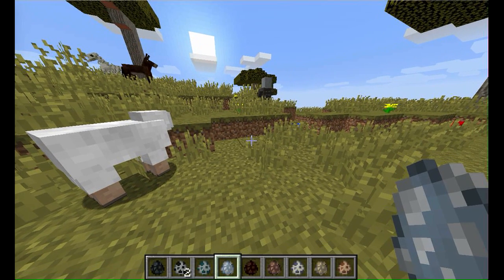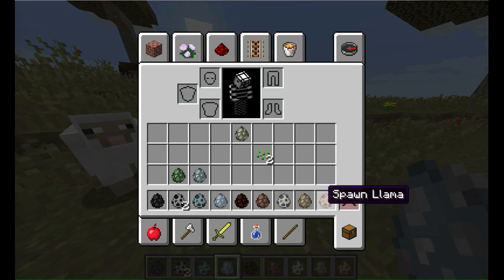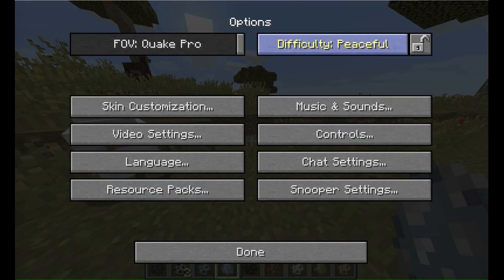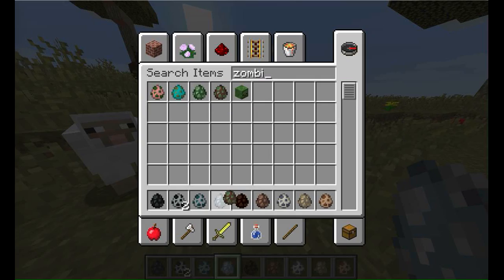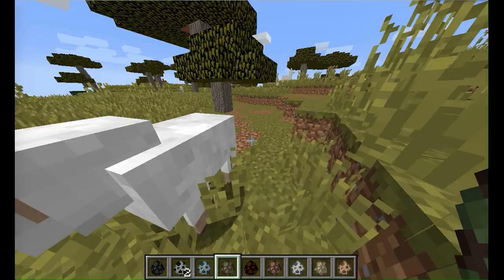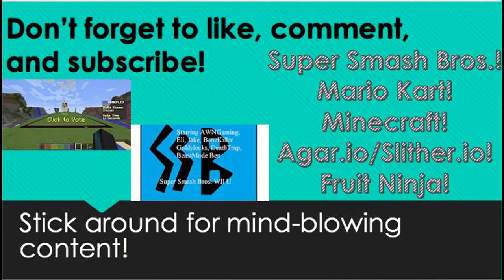Wait, I forgot the zombie villager — I didn't spawn that in. I'll turn it back to easy and spawn in the zombie villager. And those are all the new spawn eggs. Thank you guys for watching, please like, comment, and subscribe, and I'll see you next time with another video — bye!